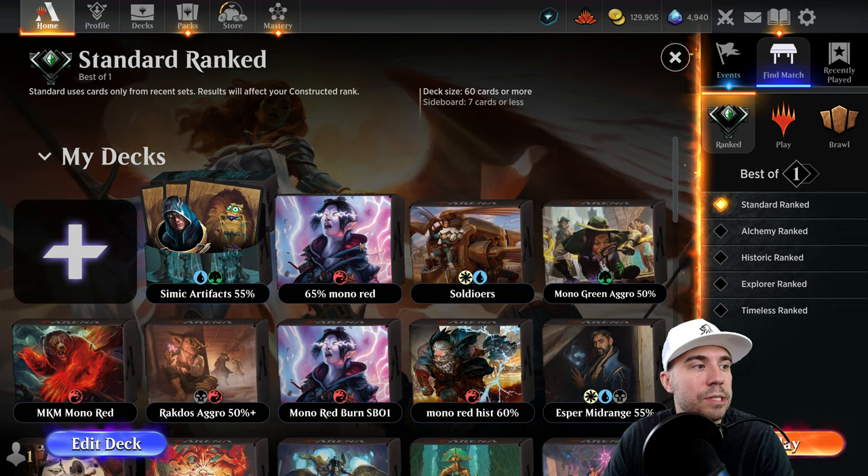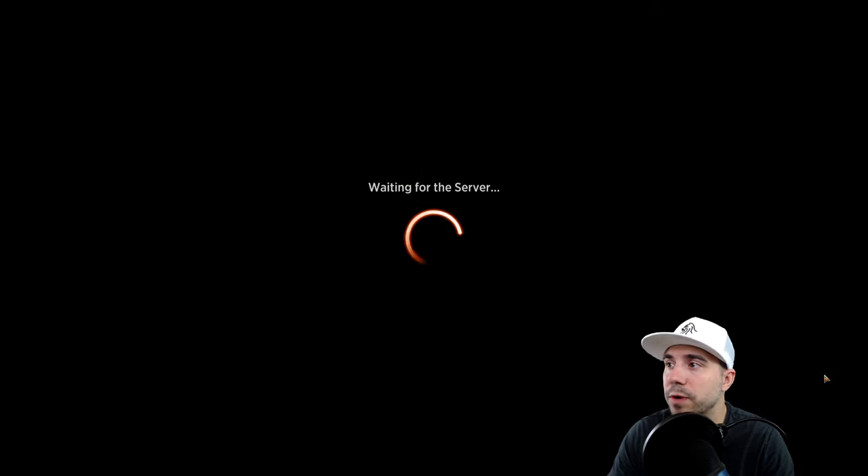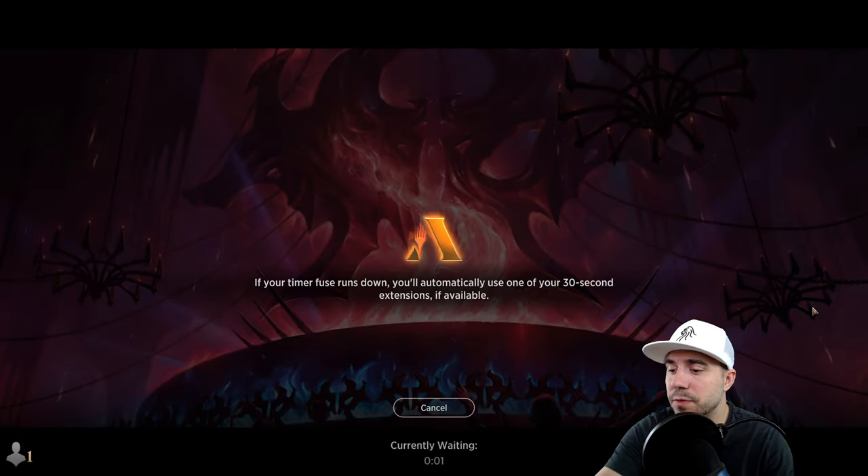Simic Artifacts has a 55% win rate, hailing from Untapped.